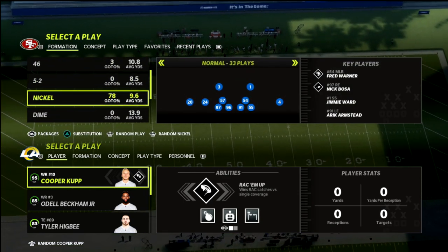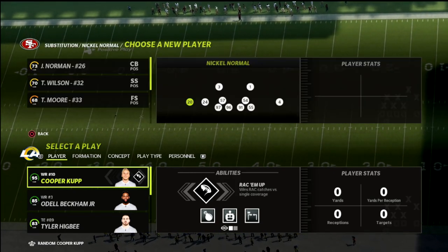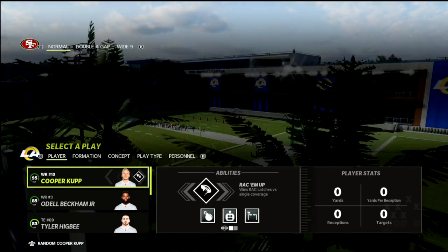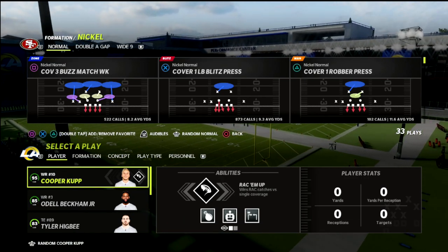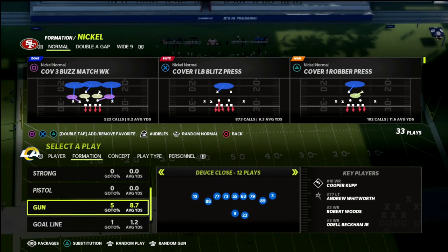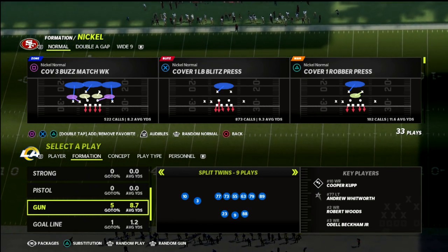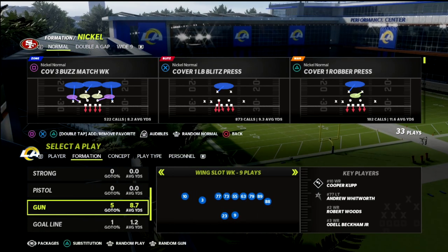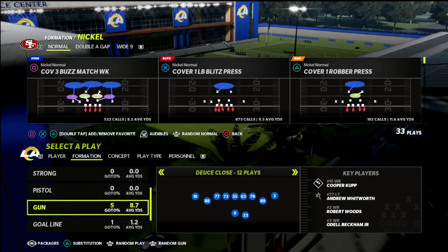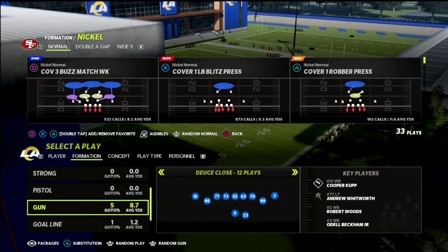Cover 3 Match, or Cover 3 Buzz Match, is a defense we want to utilize that helps significantly when defending two-by-two sets. For example, split twins or deuce close are two-by-two sets. However, Cover 3 Buzz Match does not work very well against compression sets or trip sets — it doesn't work well against bunch or gun tight.